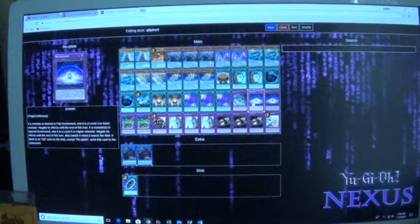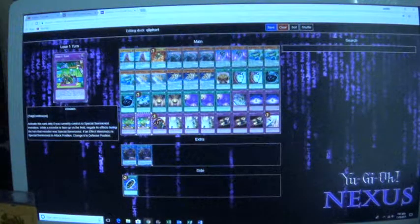Recreate — if a monster is normal summoned or flipped and is level 4 or lower, negate its effect until end of turn. If a monster is special summoned and is level 4 or lower, negate its effect until end of turn and banish it when it leaves the field. If you control no Creeport card except Recreate, send this card to the graveyard. The Losing Turn trap says when a monster is special summoned, negate its effect, although you have to have no special monsters in order to activate or flip this trap. So let's say someone summons Helix and then you flip this on your next turn — that's how that works.